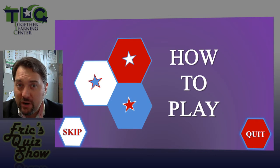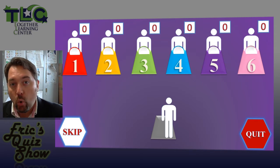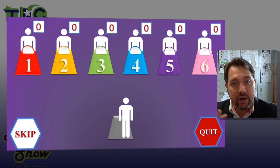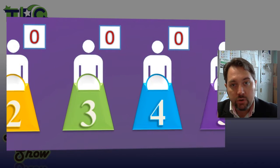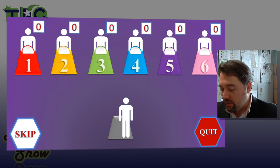The rules are very simple. There are six players or six teams of players. Each player or team is represented by a color: red, yellow, green, blue, purple, and pink.